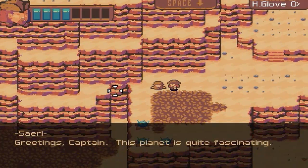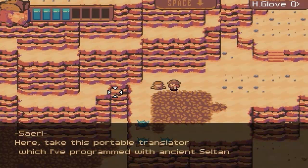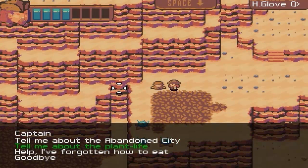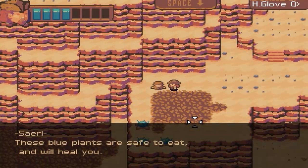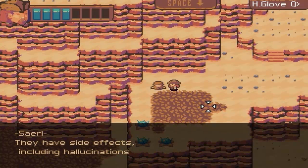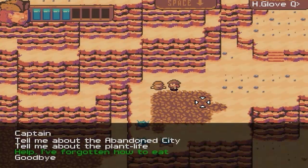'Greetings, Captain. This planet is quite fascinating. The abandoned city is just north of here, through that canyon. Here, take this portable translator which I've programmed with ancient Seltan. It will allow you to read any text you may find.' These blue plants are safe to eat and will heal you. Some of the other plants will impart positive benefits, but be warned — they have side effects including hallucinations. Not that that stopped you in the past. So McCallery is a bit of a wild one — that's good to know.